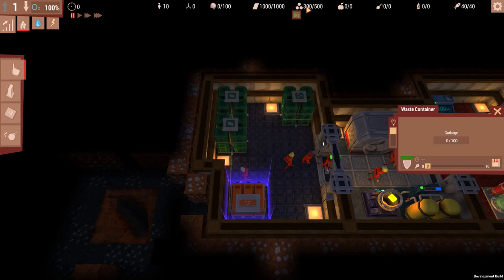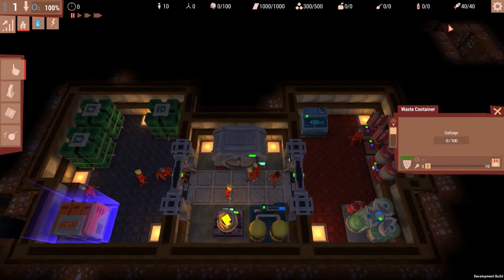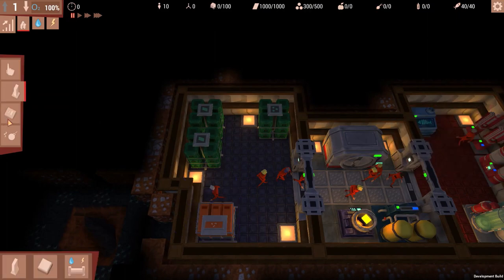We have ore, which will be turned into building materials with the proper machinery — that'll unlock pretty soon. We have zero fruit, zero veggies, zero grains, and 40 fish to start. The amount of food you start with is randomized. Over here we'll have our building supplies — we'll talk more about that as we go forward.